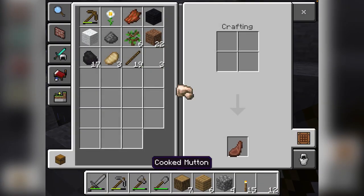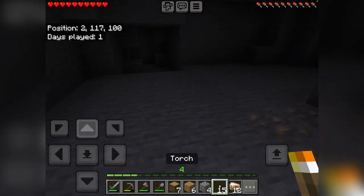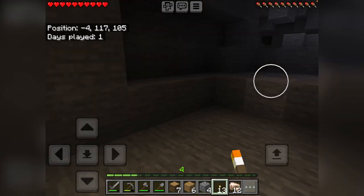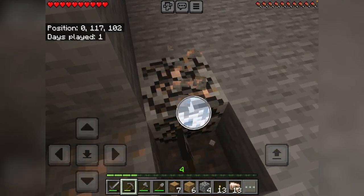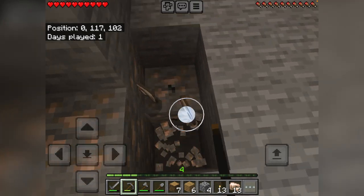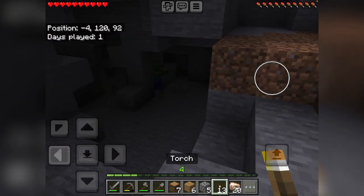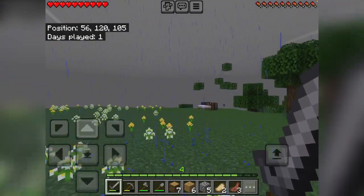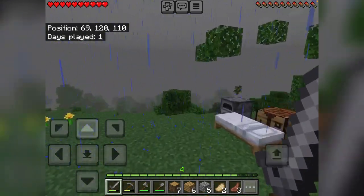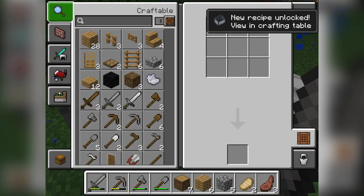All right, I have 12 iron, I'm gonna smelt it and come back. I'll place some torches here so no mobs can spawn. Let's go back and check over here — maybe there's some iron here, but there isn't. Hopefully I can find a village and get some extra iron. I'm gonna smelt the iron and make a shield right now. All right, let's craft a shield.